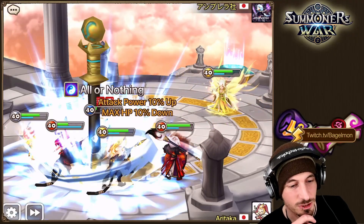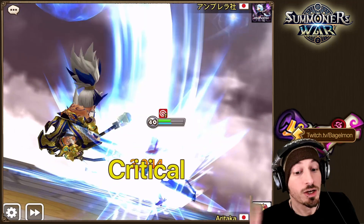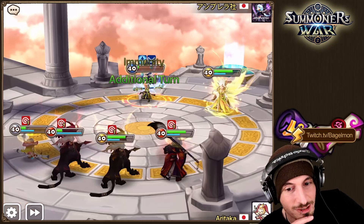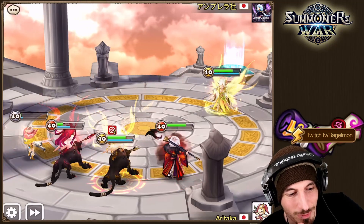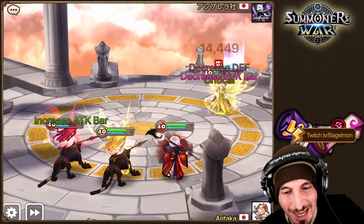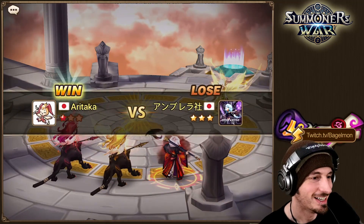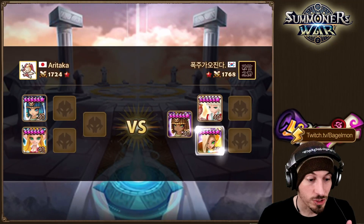But Ganymede was very fast, so he was able to get up — we're gonna see a water monkey solo. And RTA is all about RNG, right? He's still going, pushing for the win. GG! I like the little scroll animation.